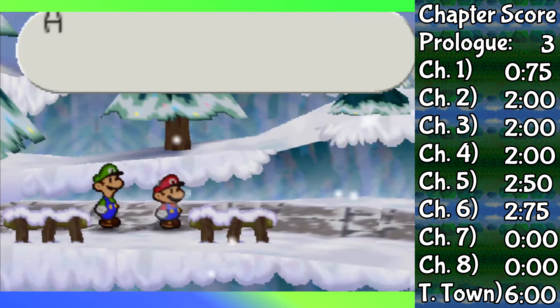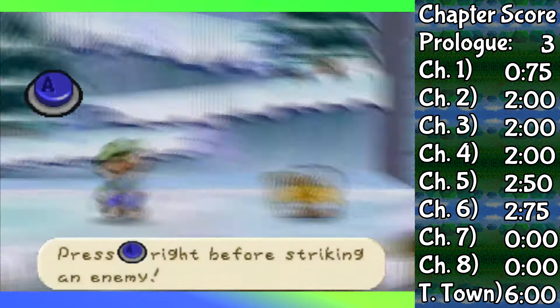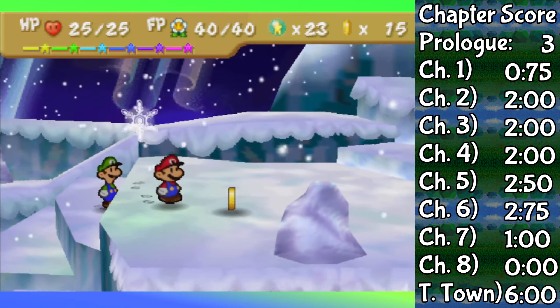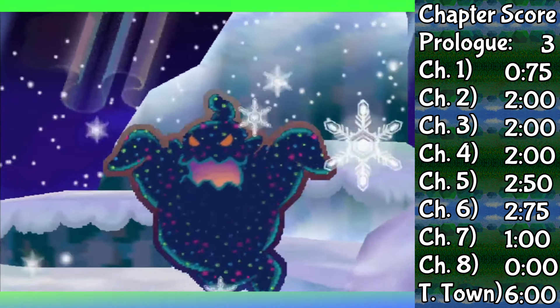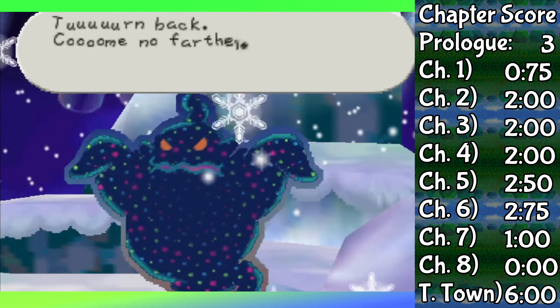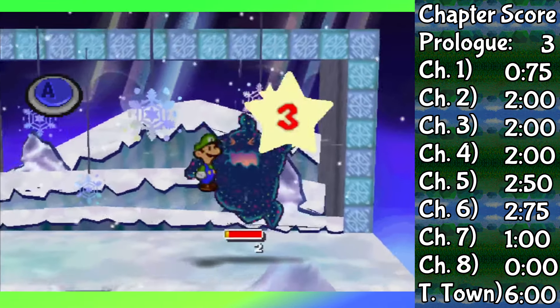And even then, a strictly harder fight than Junior Troopa number 5. That fight lasted maybe 5 turns and no Lemon Drops were even spent. Safe to say, Monstar is not worth talking about either. The worst he did was keep Mario from getting a 20-coin last-ditch run from a battle. Beyond that, a 4-hit Power Bounce, then guarding his one attack. Boom — they're done.